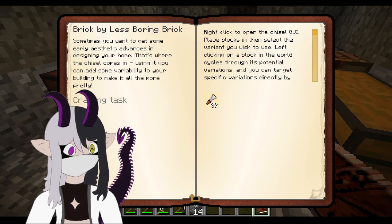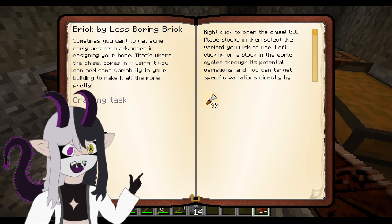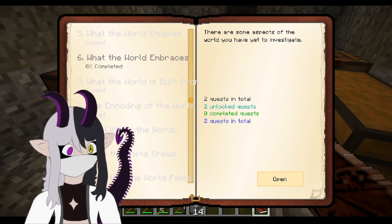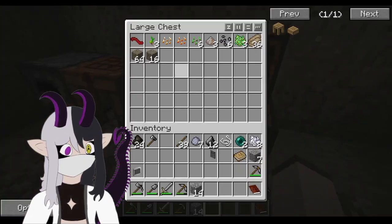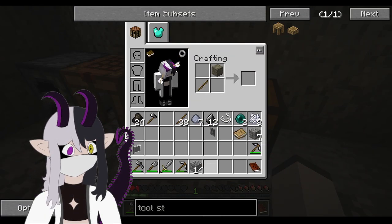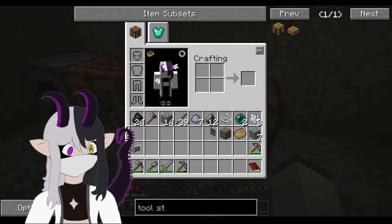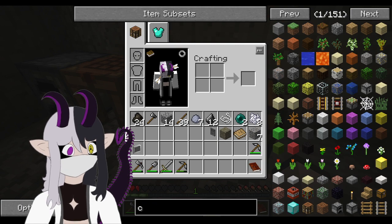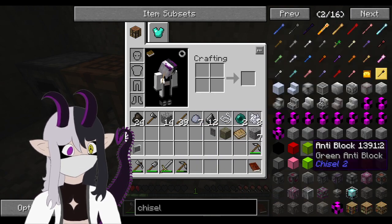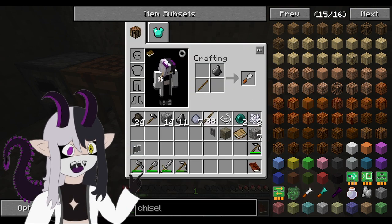Brick by less boring brick, as well as crafting frames. Is it like this and this or something? Or is it this and this? What is it? Chisel. How does one make a chisel? Oh, it's flint. I never would have known.